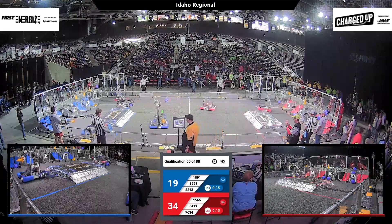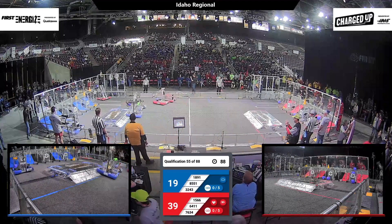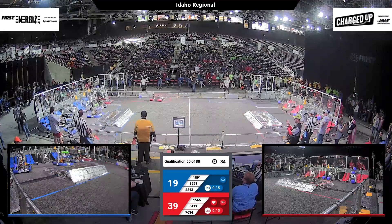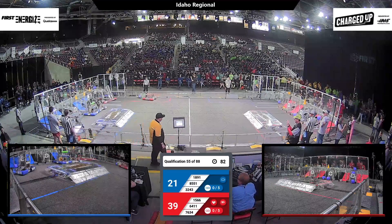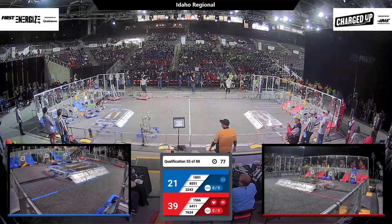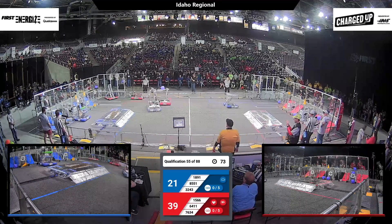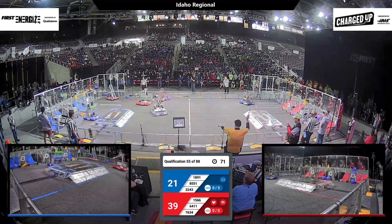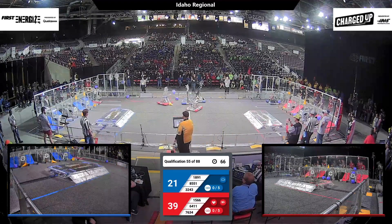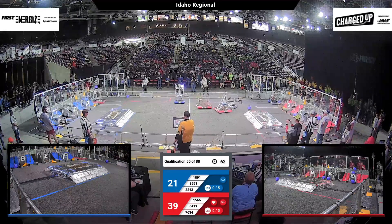Scoring them some points. 8551 is looking to score some piece over there. 1891, the Bullbots, they're looking to pick up an object and they're going to get it dropped off. 6411 over in the player station trying to pick up a cube, with 3243 putting up some hard-hitting defense — that's going to make them drop an object, as well as one of the red team players dropping an object as well.